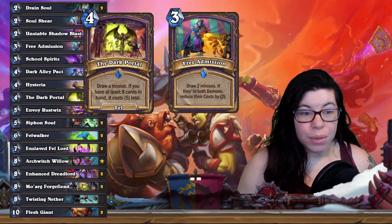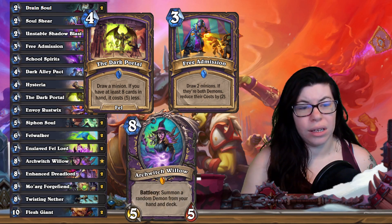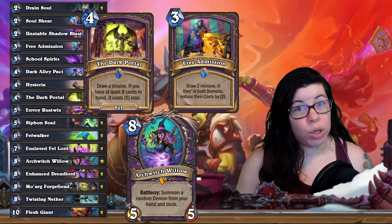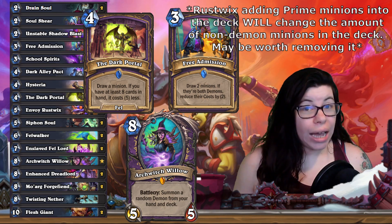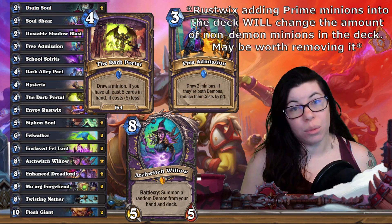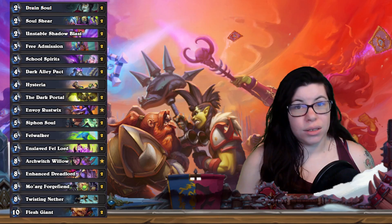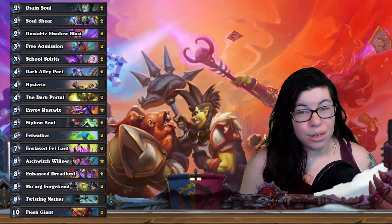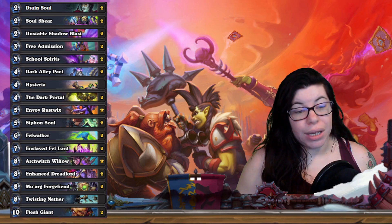You also have Free Admission and Archwitch Willow, which can help pull some stuff out. The small caveat with Free Admission is that Archwitch Willow and the two giants in the deck are not demons — those three cards are the only minions that aren't demons. So you have a higher chance to draw demons and discount them. Ideally you're pulling the demons, and if the giants really don't work out, we might just take them out and replace them with something else.